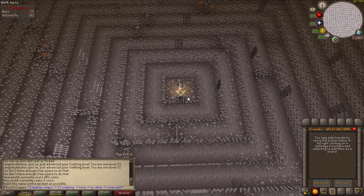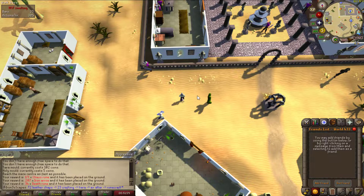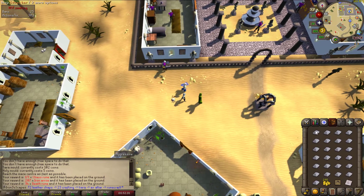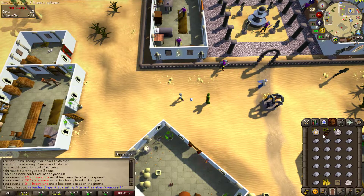But before I could get back to the furnace with the mold, I completed a maze random for a pretty juicy reward: 69 chaos runes, 34 death runes, and 207 iron arrows. I can't really use any of it yet, but the runes are nice to have for later.